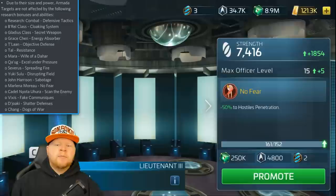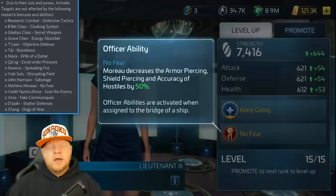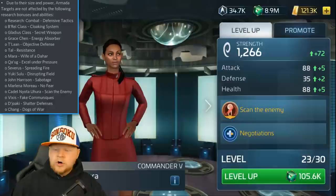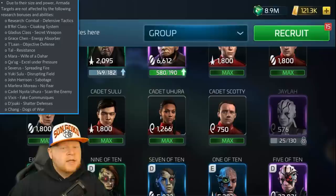Next up it's going to be Marlena Moreau — another card we're very familiar with because of the Pike-Moreau situation — but it's going to be No Fear, her secondary ability, which decreases shield piercing and accuracy by 50% at rank three. This ability does not work against armadas. Moving on, we've got the cadets. You wouldn't think the cadets would be barred from armadas, but they basically are. Cadet Uhura's Scan the Enemy captain's ability, decreasing weapon damage of the opponent's ship by 10%, is disabled and not allowed to work. Funny enough, other similar abilities for other officers do work.